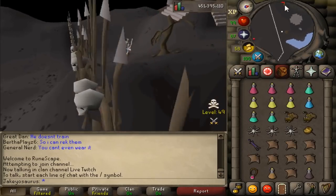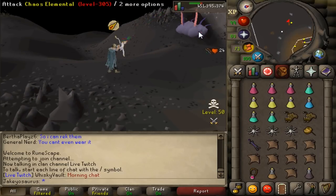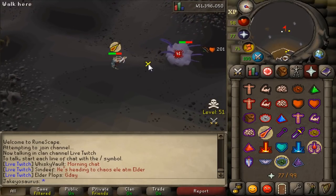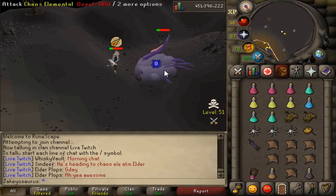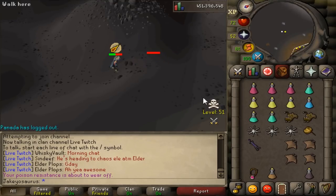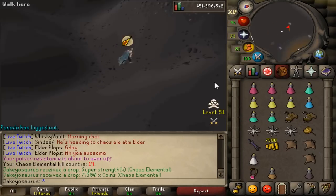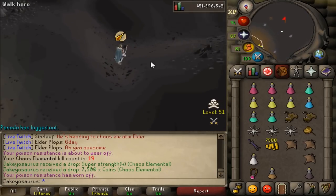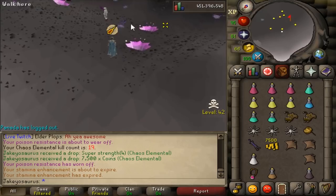Let's take this bow to Chaos Elemental and see how good it is. First zero — but then a 42. This is destroying Chaos Elemental — this is way better than T-bow on the Chaos Elemental. Other than me getting absolutely torn by it, that was really good. Very good at the Chaos Elemental — interesting.